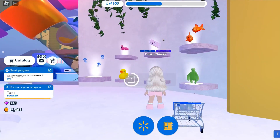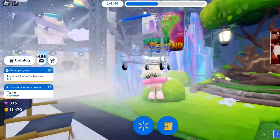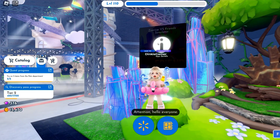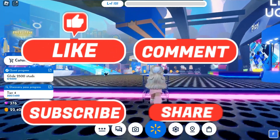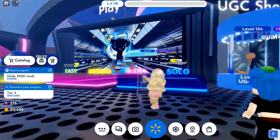One way is by doing daily and weekly quests, such as trying on 5 items in the pet department and going to entertainment and fantasy then joining a game. Don't worry, once you are teleported to a different game you can leave again and this will count.